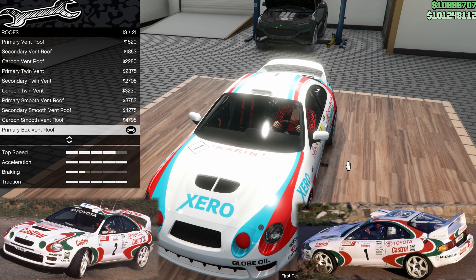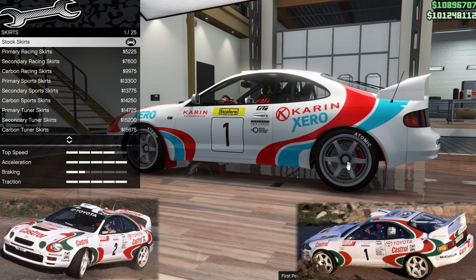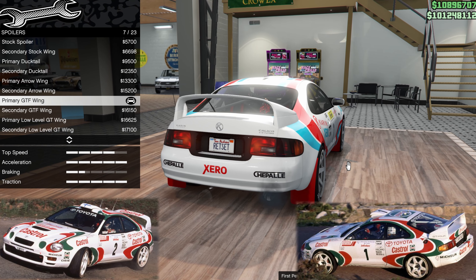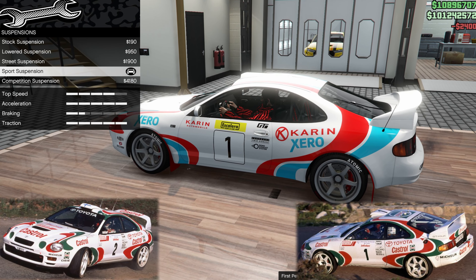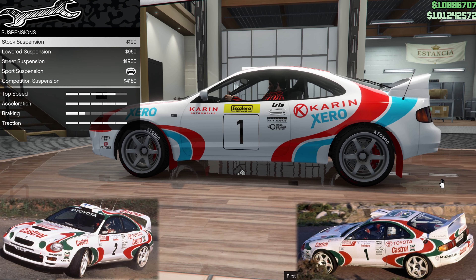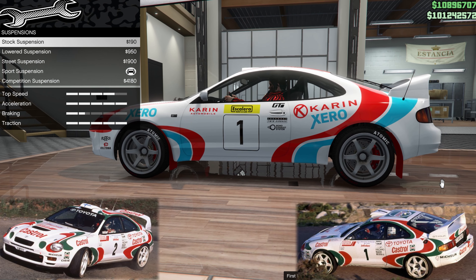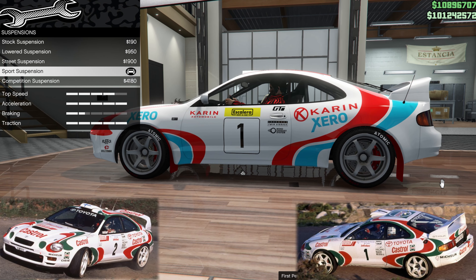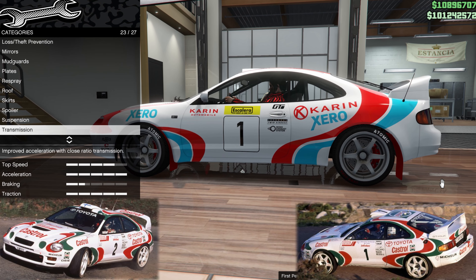For the roof, I have the primary box vent on it, and the skirts are standard — of course you're unlikely to have deep skirts on a rally car. The spoiler is the primary GTF wing. For suspension, it's a rally car so we're not going to go too low, but I can't live with it sitting in my garage looking too high. They did tarmac stages as well as rough stages and lowered the car for tarmac, so I think sport suspension looks about right.